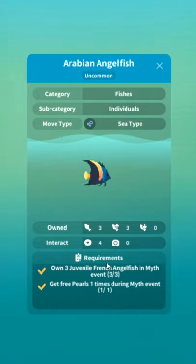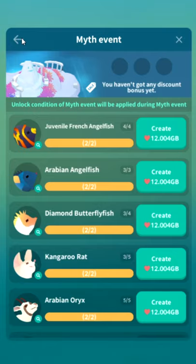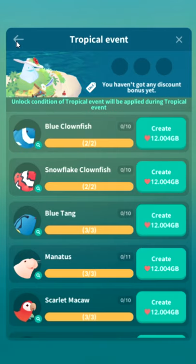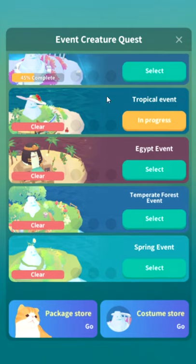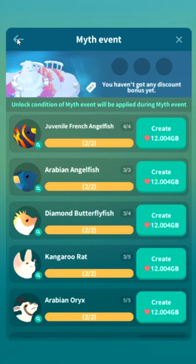Those are really the only two unlocks. You have to own three juvenile French angelfish, watch the free ads, watch the pearls ad. Anything that says "in X event" — you have to select events. So if I pick this, this event is active, which is silly because I have completed that event. So just make sure that this event is selected here.